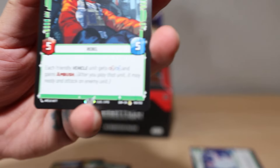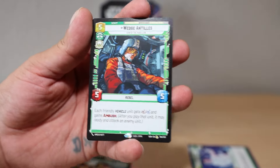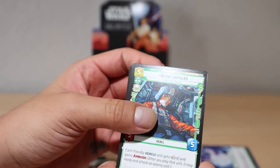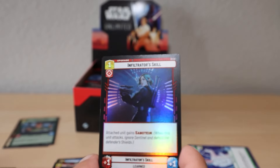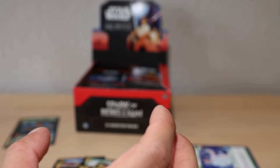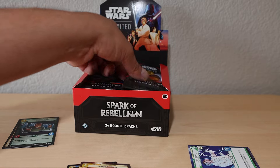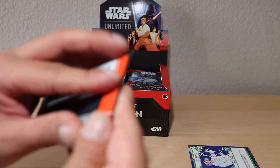Right down there at the bottom you can see the R for rare. Pretty cool. And our first foil is a common - Infiltrator's Skill. We'll put those aside as well. Going to try and figure out how to organize some of these but we gotta just go with it.